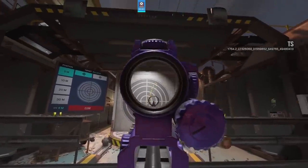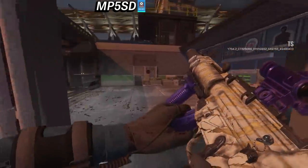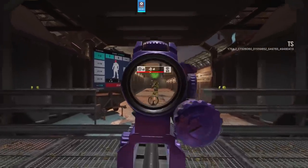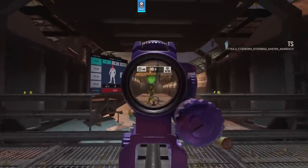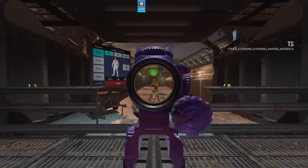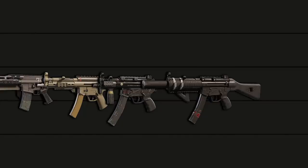Echo's MP5SD is so cool that I want it to be reused on other operators, although statistically it is another middle-of-the-pack SMG. Four shots to body shot Ash and Buck, five for Zoff, 800 rounds per minute, easy to control recoil. It's almost identical in function to the MP5, and it has that integrated suppressor, which I guess is cool in the sense that it gives you an excuse to run it. It's B tier. Nothing too crazy going on.